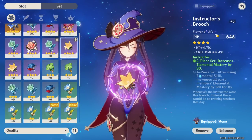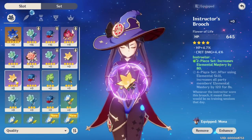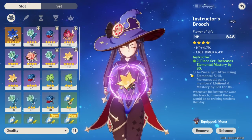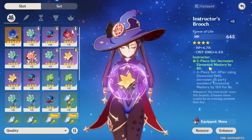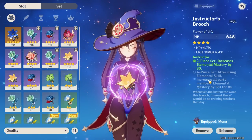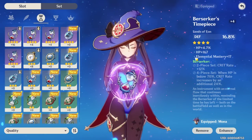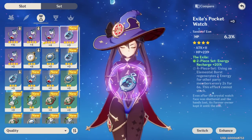Starting from the left: base HP, crit damage — these two aren't ideal for her, but I didn't have anything better. Defense, crit rate — nothing crazy. Elemental mastery is really, really good. The Instructor four-piece, after using elemental skill, increases all party members' elemental mastery by 120 for eight seconds — you can rock that on her and it'll be really good. I didn't have four pieces to put on as Instructor, so that's why I don't have it. If you're going pure damage you could easily run it.